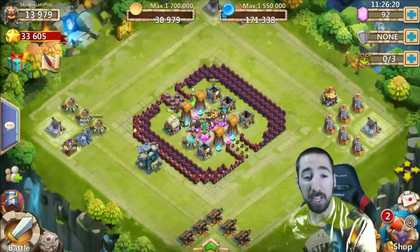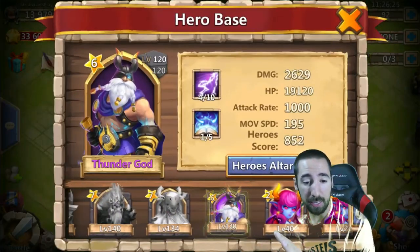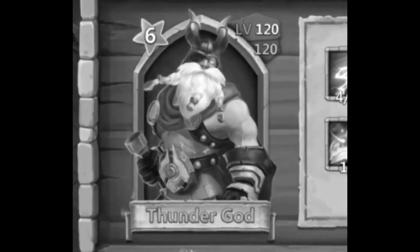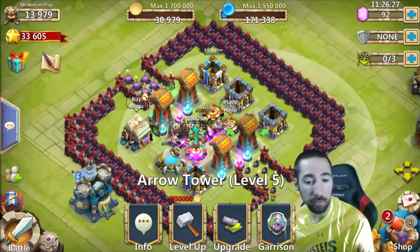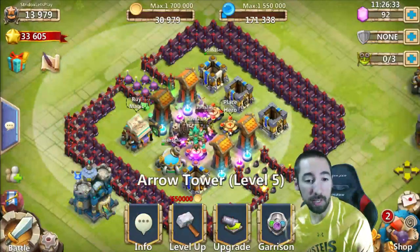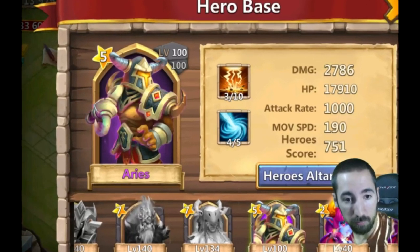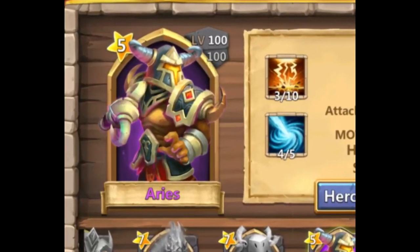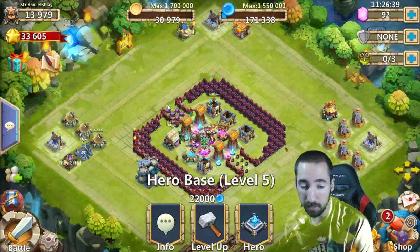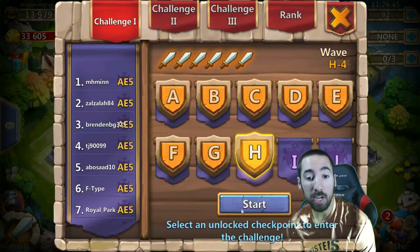Thunder God, you are out. I don't like you anymore — you're done. See ya, sayonara, have a nice day. We're putting in Aries. Aries, you've got to step up — Thunder God just wants to suck and there's no time for that out here.